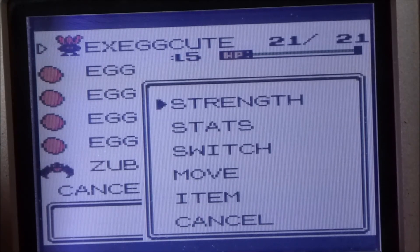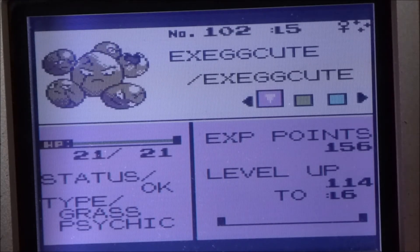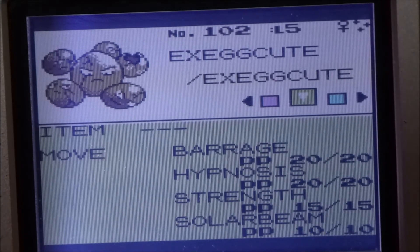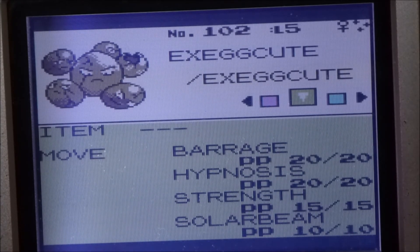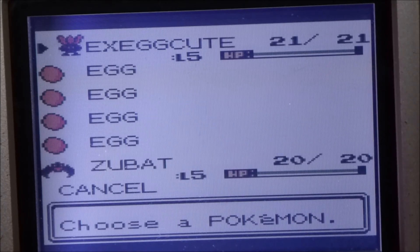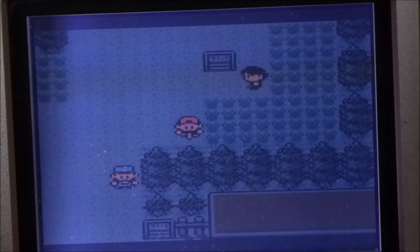That's actually probably going to be my next target. There's shiny Exeggcute — I was really looking forward to getting this one, extremely happy with her. The parent had quite a decent moveset because it was being bred for a while, getting to about level 60. So Solar Beam on a level 5 Exeggcute is pretty amazing!